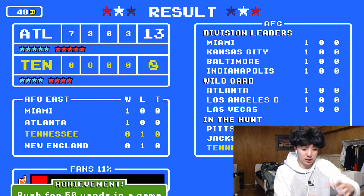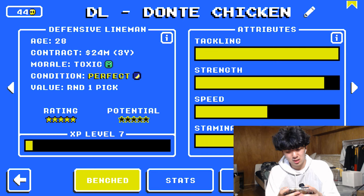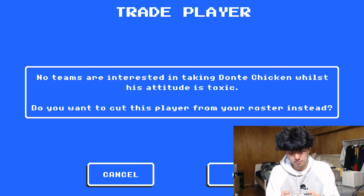Oh my God. That was my closest game ever. I put my faith in Julio Jones — I probably could have given the ball to Derrick Henry there, he definitely would have gotten the first down. But that was to see whether or not Julio would fit with this team, and it looks like they shouldn't trust him in late game situations. It was nice meeting you, Dante Chicken, but it's time to go. I'll see you at the credits.